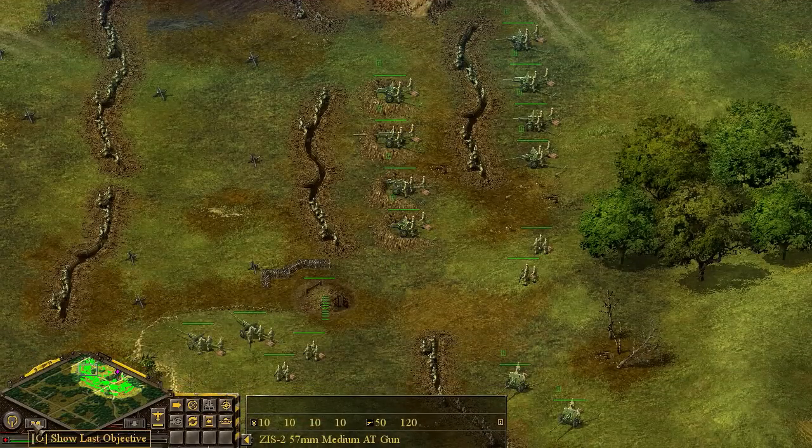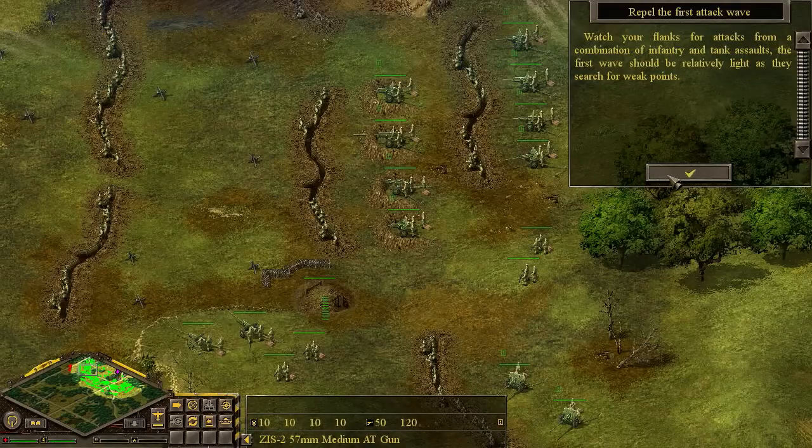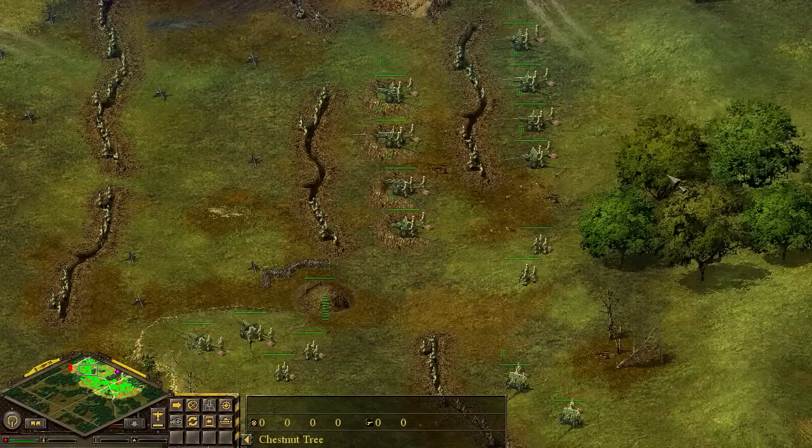The briefing starts as such: The enemy will be throwing almost everything he's got at you. You'll probably have to repel several waves of frontal and flank assaults before you're able to counterattack. Watch your flanks and attacks from a combination of infantry and tank assaults. The first wave should be relatively light as they search for weak points.